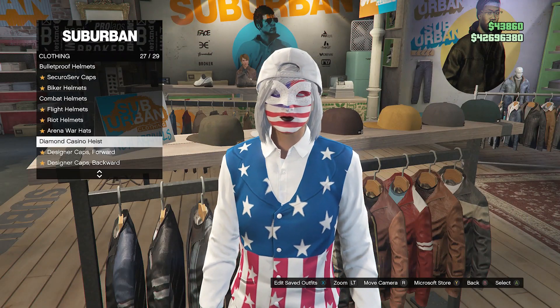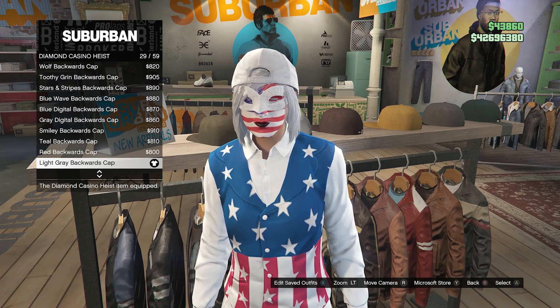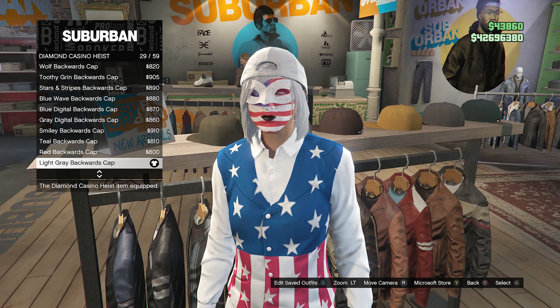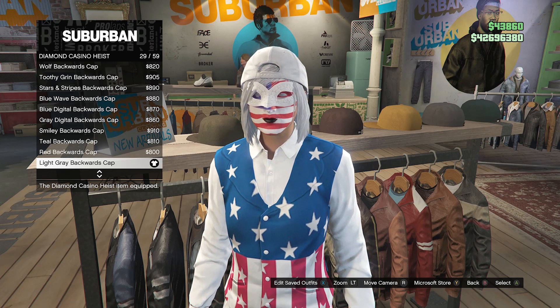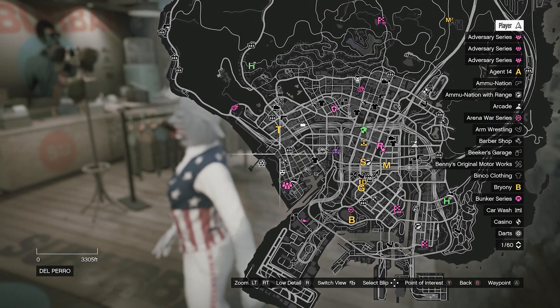After you equip these shoes, head over to the hats. Scroll down to the Diamond Casino Heist on slot 27, click on Diamond Casino Heist, and buy and equip the light gray backwards cap on slot 29. After you equip this hat, go ahead and back out of the hat section.